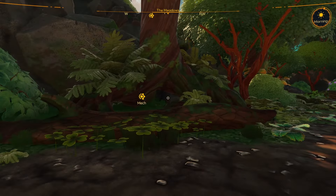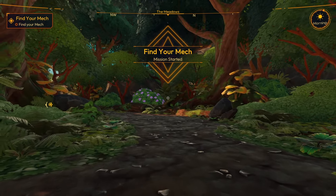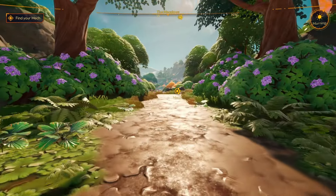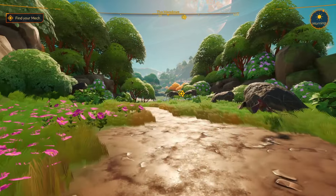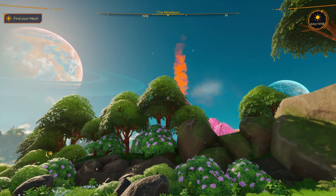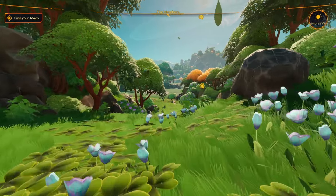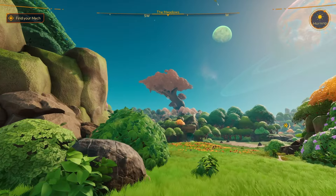We've landed in the Meadows area. There's our mech over there — objective says 'Find your mech,' easy enough. We can run, and it looks like the run is a toggle. There's a beautiful planet in the sky — wait, are we on a moon? We got some smoke over here and a giant tree.